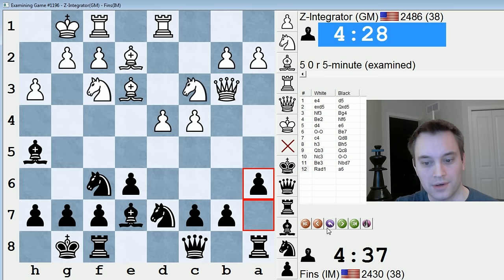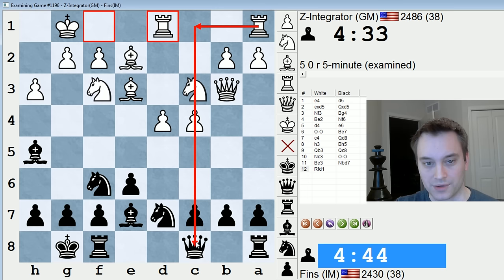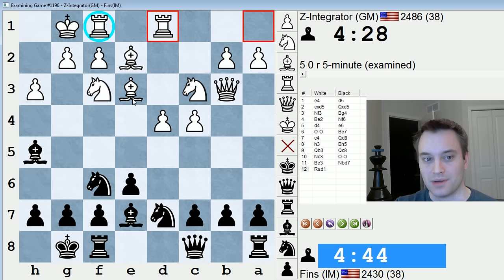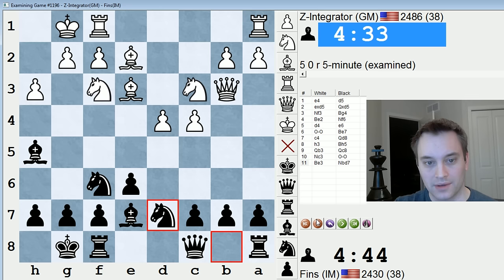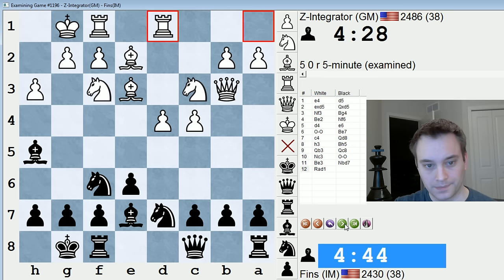Nc3, castles, Be3 — this is all pretty normal. I played a6 just controlling the b5 square. Now white started playing aggressively with g4. They could also play Rfe1 — I'm actually not sure this rook placement is ideal for white. It might be the case that they should play Rfd1 and then put this rook on c1 where it opposes my queen on c8. I think lining up the rooks behind the two pawns makes more sense.